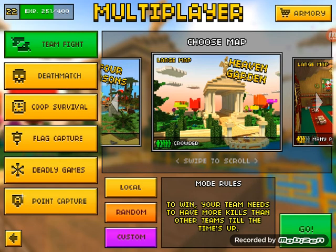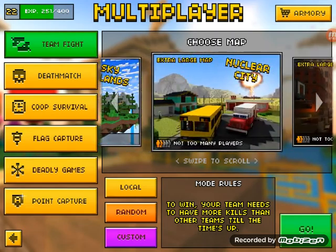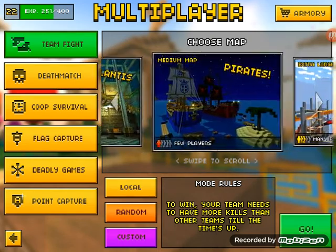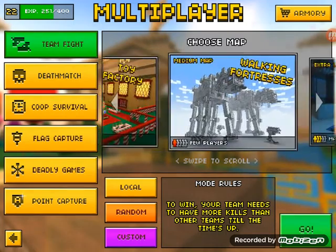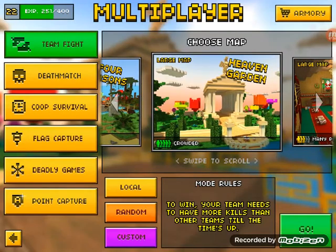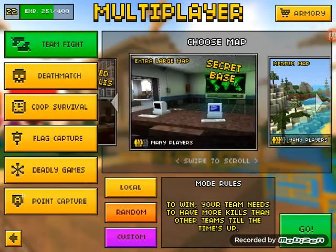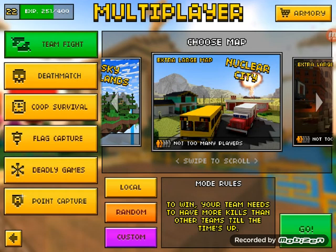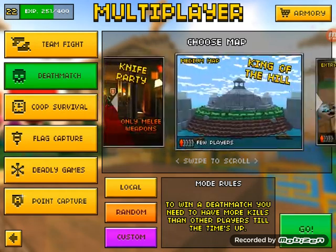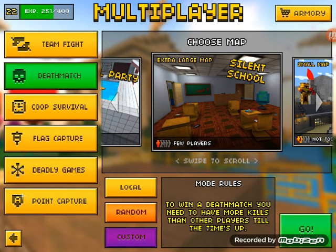My recommended maps for this gun are short range, dense maps — not very open maps, like maps that are inside places, not outside in the open. I'm talking like Pool Party, Pirates, Atlantis, Area 52. Maps like Heaven Garden are hard too, and Four Seasons isn't great either. I really don't recommend it in open maps. Dense maps like Black Market or Silent School are better.